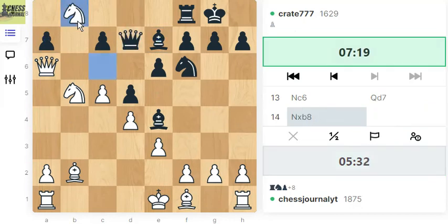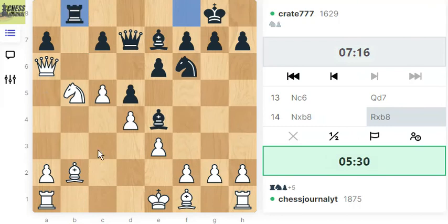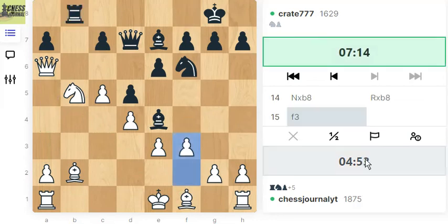We are now a piece up and also an exchange up. As you can see, we're already five points up. Can we save the knight? Currently it's being guarded — okay, let's attack their light-square bishop that's staying in our camp. We are running short on time.